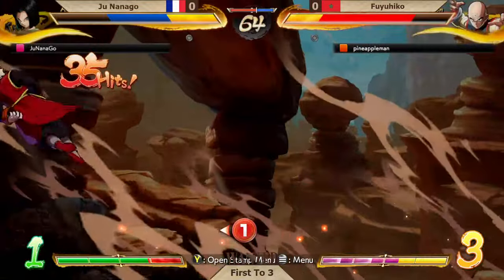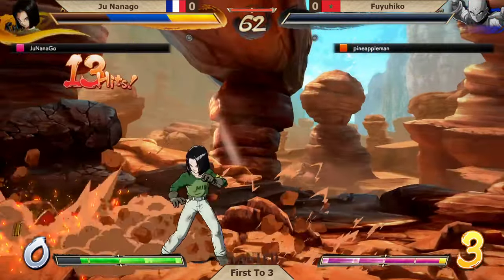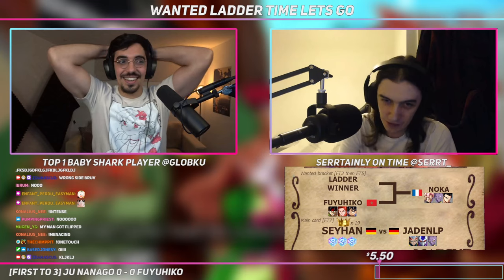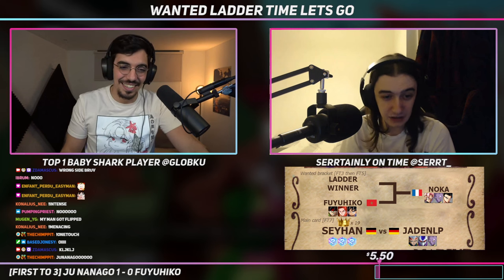Junanago is going to keep one bar left in his pocket to try and gamble it all on the EX. EX overhead connects — I don't believe it! After a ridiculous, unfortunate level three miss, Fuyuhiko loses the bag where it mattered most. And Junanago makes a comeback.